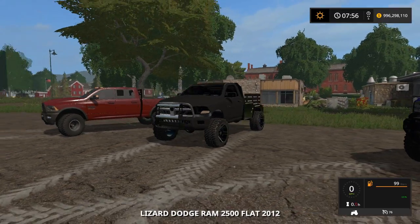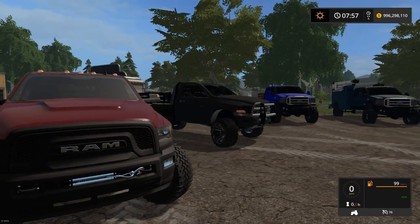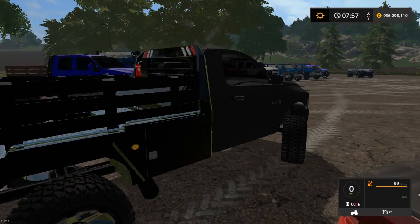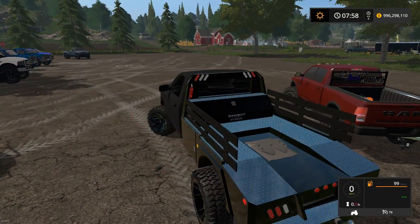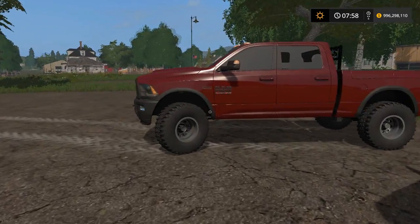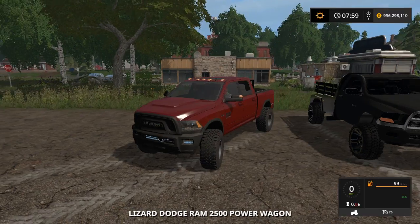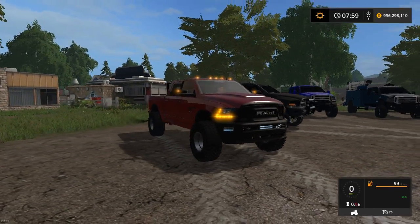Then we have two mods from Different Breed Modding. This is a 2012 Dodge Ram 2500 — very nice, nice textures, like the wheel choice. The flatbed looks good, a different kind of flatbed too with a nice tool box. And then this one is the Dodge Ram 2500 Power Wagon with a nice lighting job.